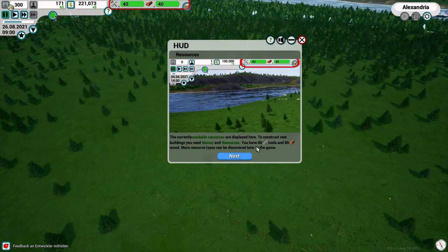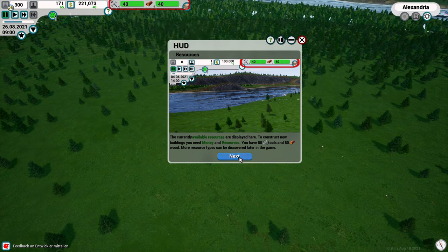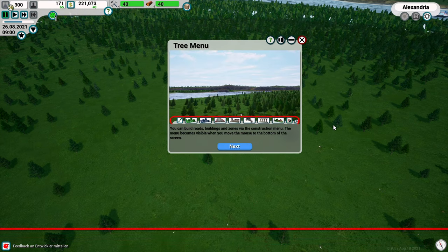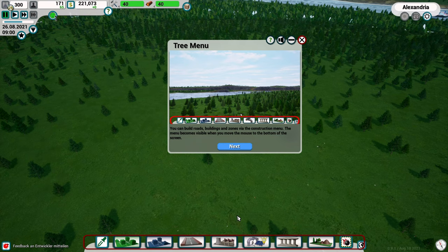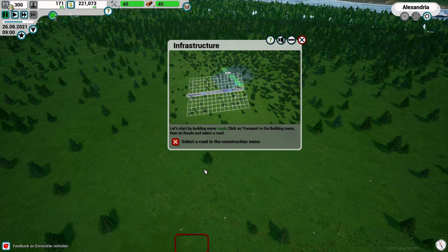There's a little error in the tutorial text - it says 80 tools and 80 wood, but we've got 40 and 40 on normal mode. The tutorial screen menu in the upper right corner lets you save or load the game or go back to the menu. Now let's build something! Let's start with some streets - move the mouse to the bottom of the screen and the building menu appears.